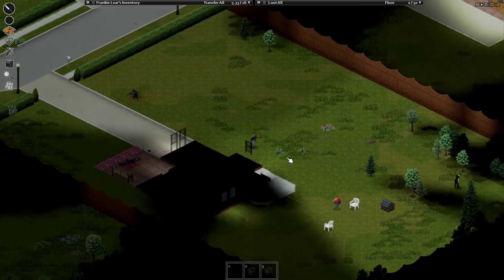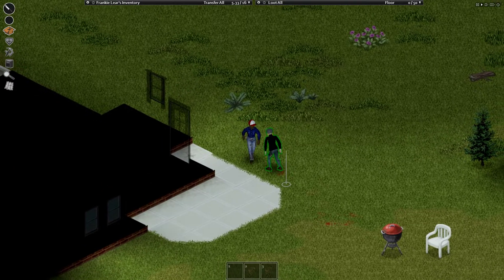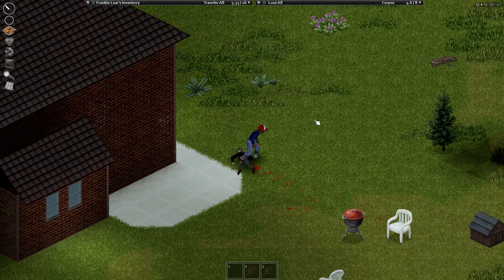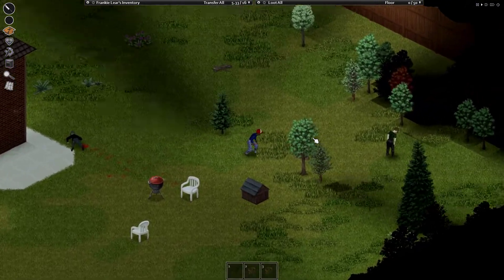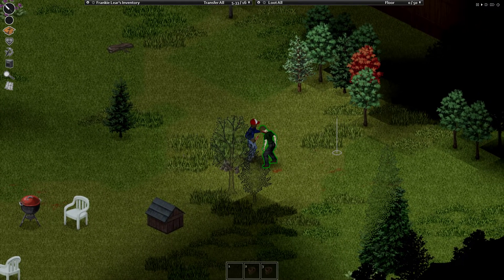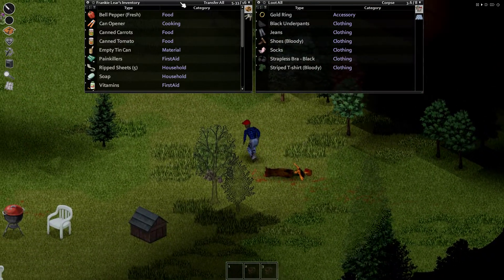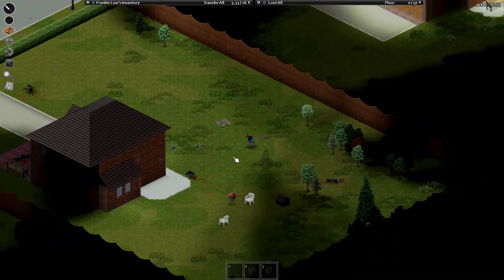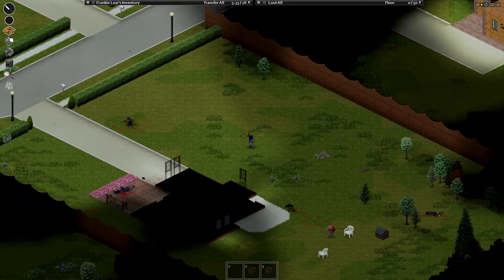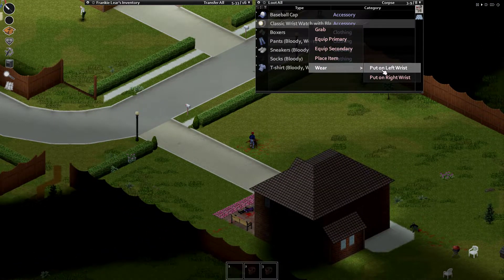We'll kill the zombie out back just because I know he's back there — there's two. I don't see a watch on him but he could be hiding. Get rid of him. Got some good potential houses we could check out here. We've got plenty of daylight to get a home set up. Oh, here's a watch — not digital but it will tell me the time.